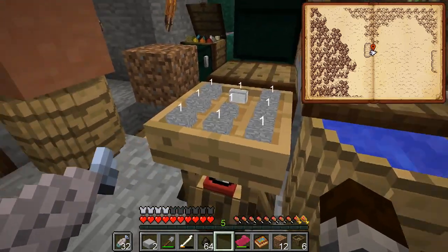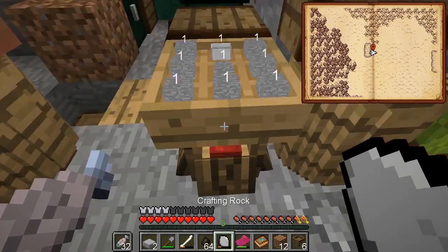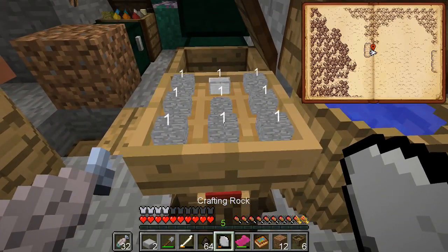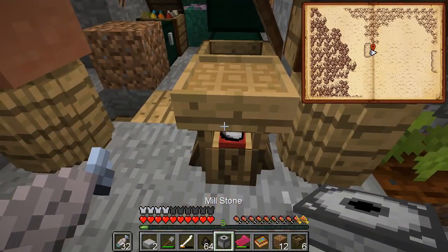The pieces cannot be turned into dust, either in the grindstone or in the armature. You have to get the millstone, which is what this is - stone all around it and then the grindstone in the middle. I've got a millstone now.